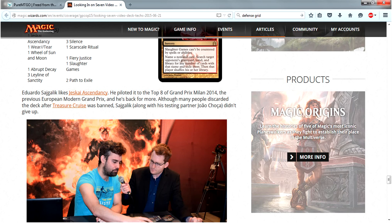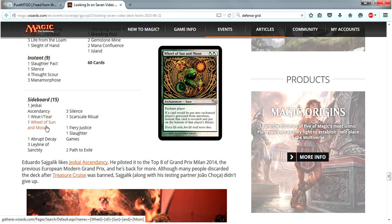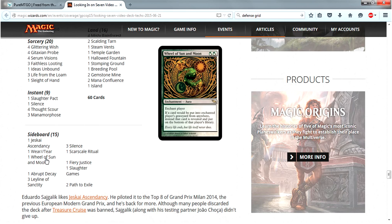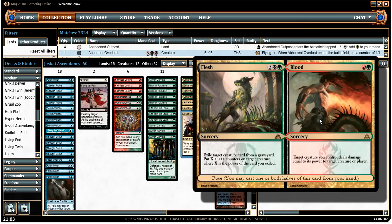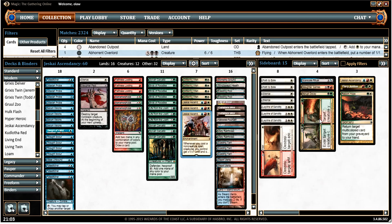One of the things the original pilot was going for is a Wheel of Sun and Moon kill with Thought Scour, which I decided against using. Instead we are running Flesh and Blood in our sideboard. We use the Blood side to essentially fling damage at our opponent, which can speed up the kill a little bit when time is important, which it obviously is on Magic Online.